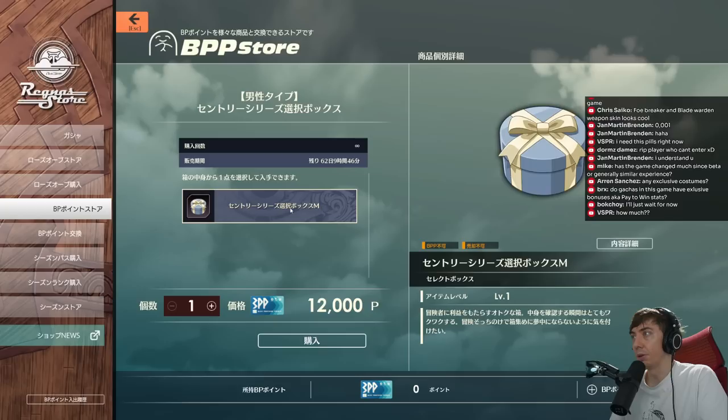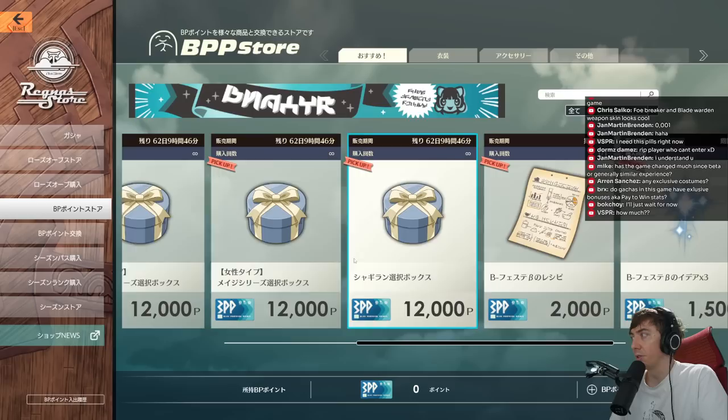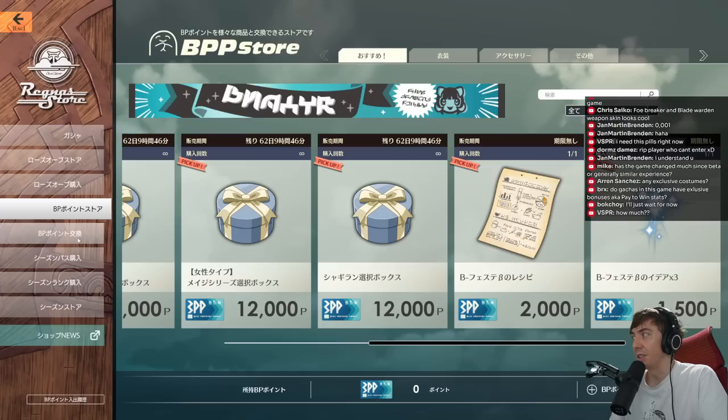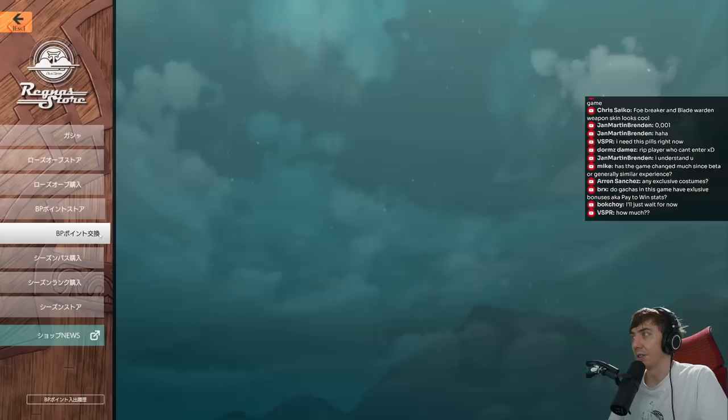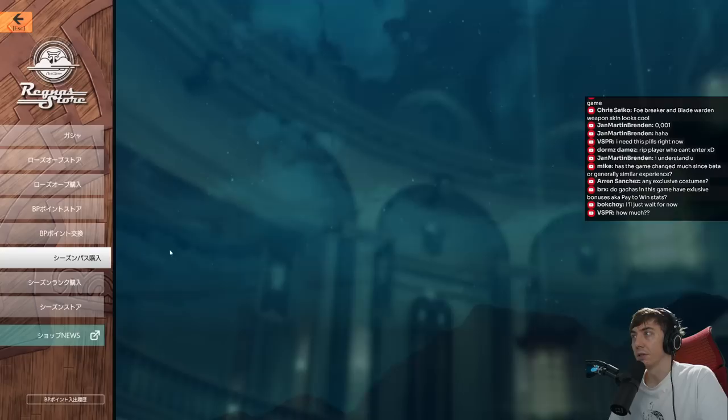The BP store is where you can spend BP points. 12,000 BP points gets you your choice of one of the unlockable sets — the armor sets you can get directly. But 12,000 BP seems like quite a bit, especially since you only get around 100 BP points for a whole season from the paid season pass. You can trade in things you got from the gacha here for 4 BP, but I'm not sure how much you get overall.